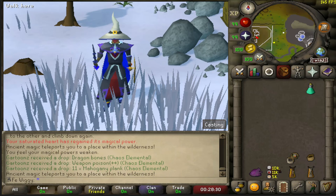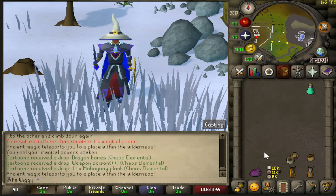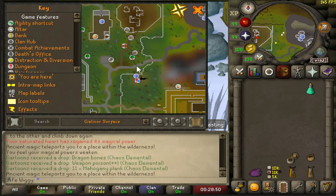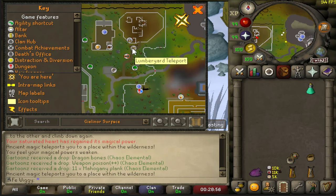Now, with that being said, let's get started with the video. Gear is almost max mage with Virtus, and for teleporting here I'm gonna use the ring of the elements, which will teleport you pretty close — instead of using Lumberyard teleports, which are kinda expensive.